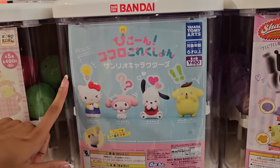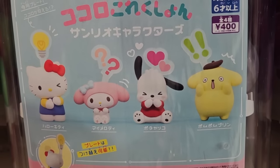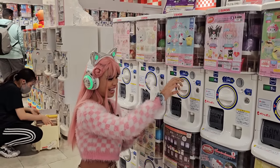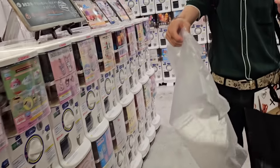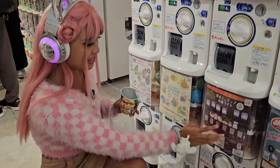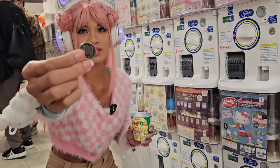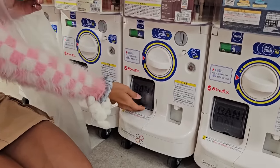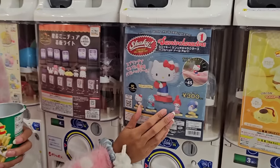These first machines seem to be figures, and they're all expressing some sort of different emotion. This one is 400 yen — I really hope I get My Melody. First gachapons of the day! This bag is going to be full by the end of this video. Next one — this one looks like a light-up cafe sign. I hope I get a really good one. This one is 400 yen, and each coin is 100 yen.